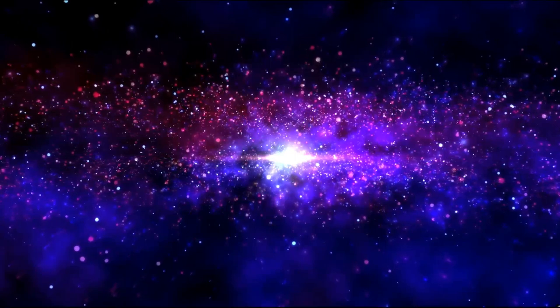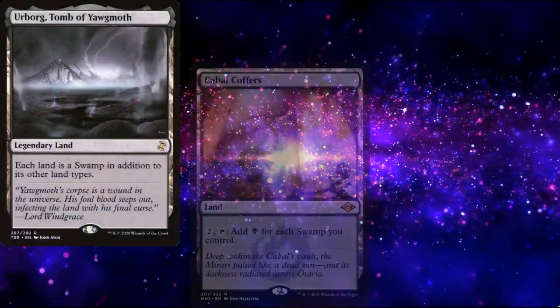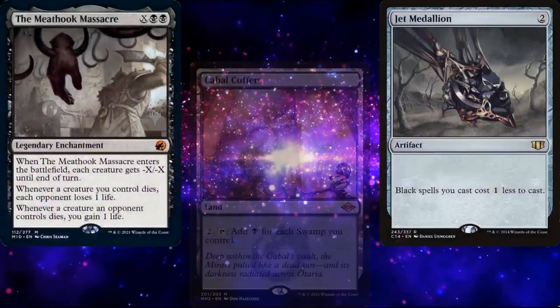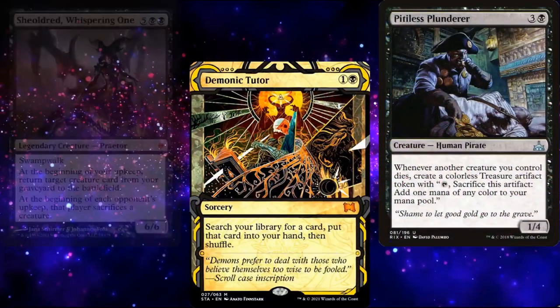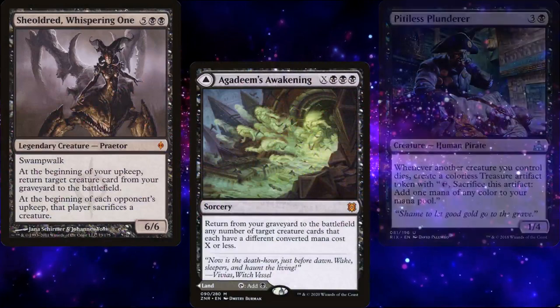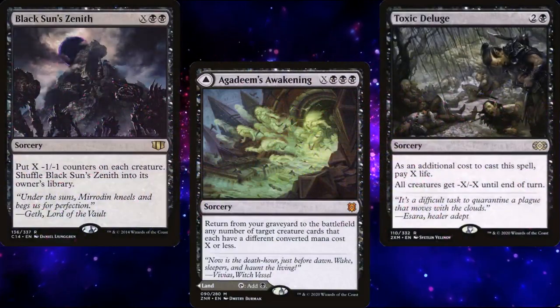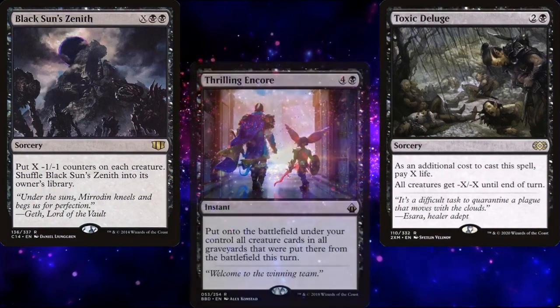Now, as far as upgrades go, other than better lands like Urborg, Tomb of Yawgmoth and Cabal Coffers, or cost reducers like Jet Medallion, I'd look at adding Meathook Massacre, some tutors, Pitiless Plunderer, Sheoldred the Whispering One, and Agadeem's Awakening for additional graveyard recursion, Toxic Deluge and Black Sun's Zenith for improved board wipes, and one of my favorite cards to play after wiping the board: Thrilling Encore.